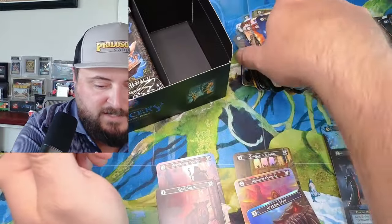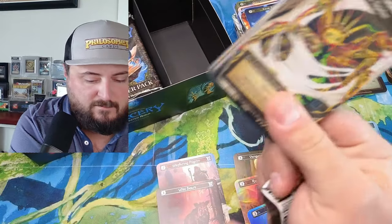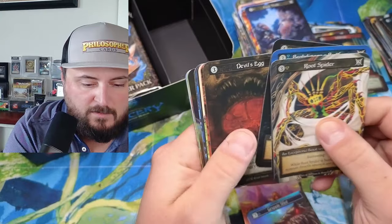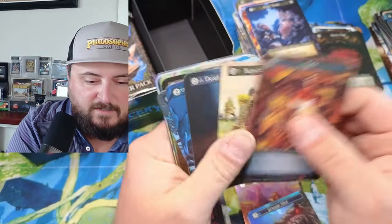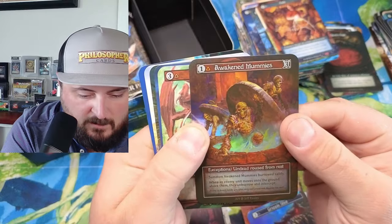I feel like it's a deck staple. Deck staple! Oh, oh — maybe an Angel's Egg coming in for the foil? Awakened Mummies — I just skipped, I had to. I thought it would be too neat. Awakened Mummies.